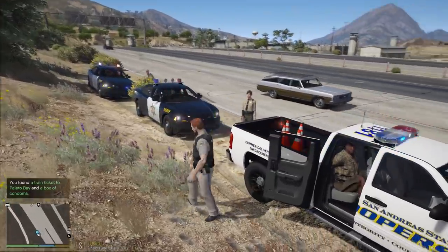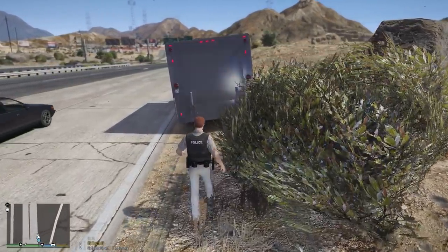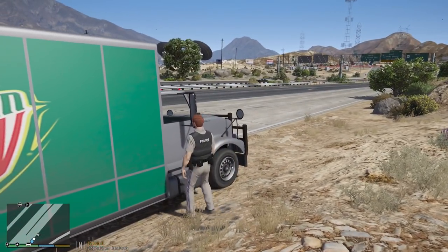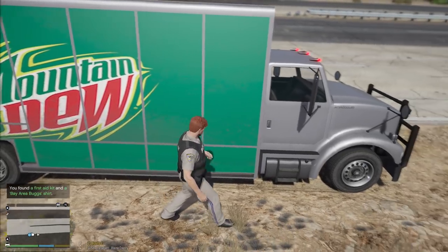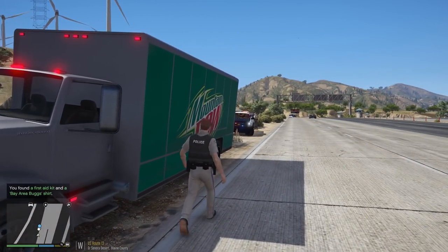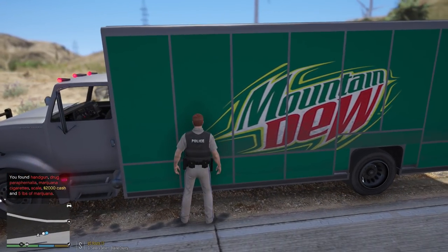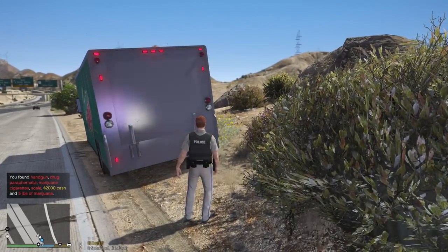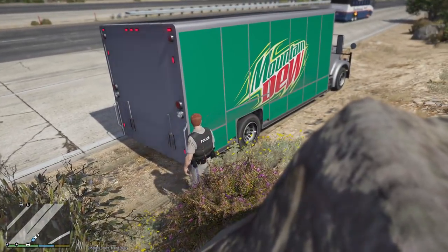All right, sir. Just have a seat there — watch your head. We will begin the search of the vehicle to see if we can find drugs. He didn't have any drugs on him. Let's check the passenger side first. Because of the weird layout of this truck, we search more on the side. Found a Bay Area bug shirt. Let's do the driver's side next. We've got a handgun, drug paraphernalia, marijuana, cigarettes — to scale: five pounds of marijuana, $2,000 cash.